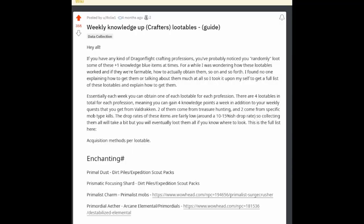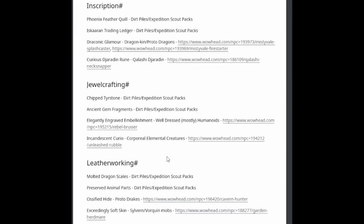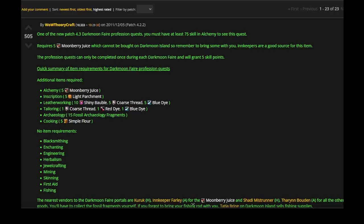There are some weekly knowledge points you can grab — I will link the Reddit post in the description or comments. It's a really great post that helps you find all of the rare mobs that drop specific weekly profession skill points. For the Darkmoon Fair at the first weekend of the month, there are different quests, and for some professions you need resources from outside the fair to bring in. For example for Alchemy you need five Moonberry Juice. I will link a relevant post in the description so you're better prepared and don't have to waste too much time.